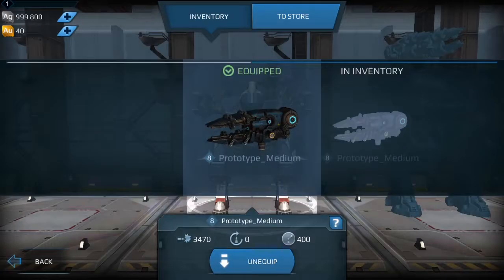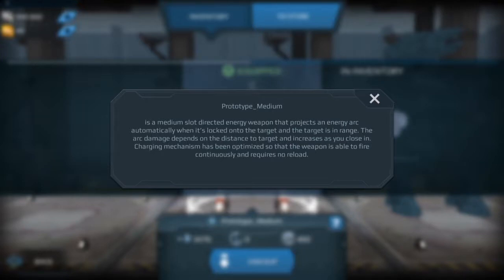This new weapon has a range of 400 meters, and at level 8 it does about 3,500 points per hit, which is basically per second. These weapons are an energy weapon, very similar to the Zeus — a medium directed energy weapon that projects an energy arc automatically when locked onto a target within range. The arc targeting depends on distance. It kind of combines the theory of a shotgun versus the Zeus. You don't have to push the trigger; once they come into range, they just automatically start firing. And there's no reload time, very similar to the mags.